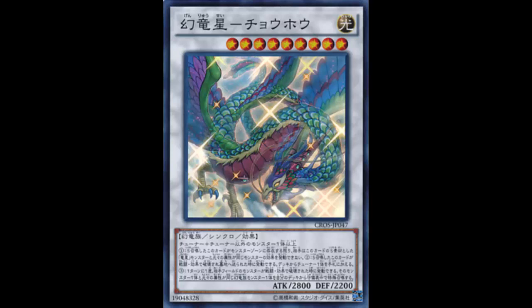This card might be Yang Zing's method of combating the meta. The only problem is Yang Zing is slow — that's probably the biggest problem. If they had something like Obedience Schooled, where if you control no monsters and your opponent controls monsters you can Special Summon three Yang Zing monsters from your deck, then maybe we could really talk about this card.